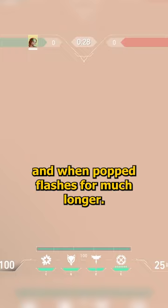So if you shoot it at the ground with a slight angle, it pushes forward slower, and when popped, flashes for much longer. Most people aren't expecting it, and it's a great way to throw off your enemies and increase flash time.